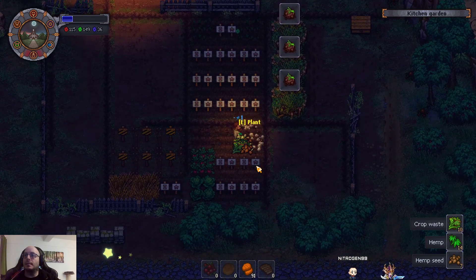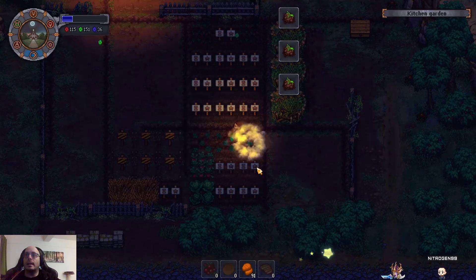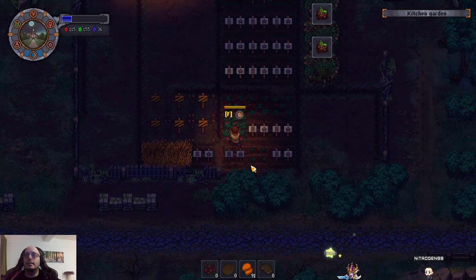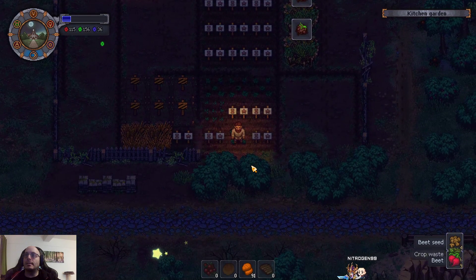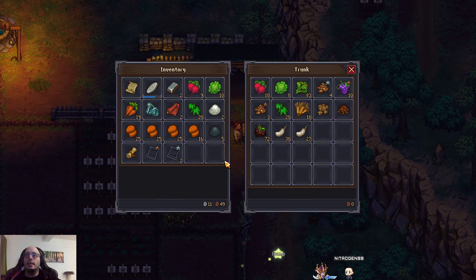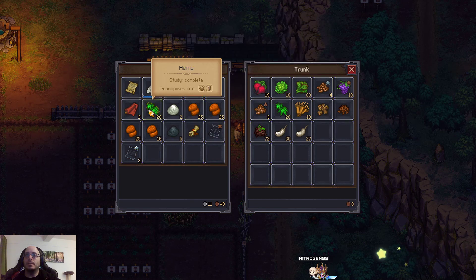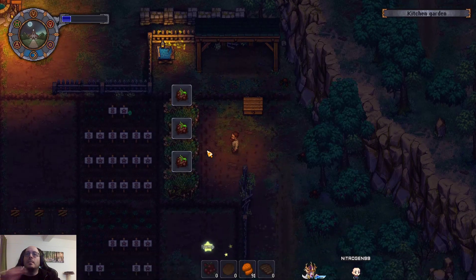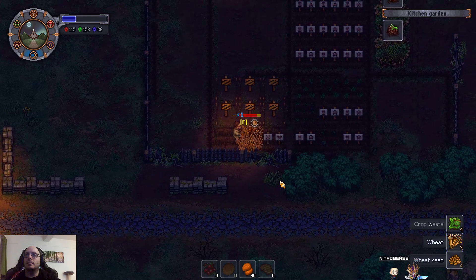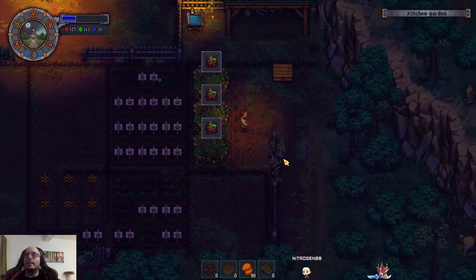The seeds are good. Hemp always delivers — well, actually I spoke too soon, hemp doesn't always deliver. Luckily we still have 12, so good. Cabbages — a loss of a seed. And beads also worked out. Let's drop all the things that belong in here. Seeds wise we are fine.